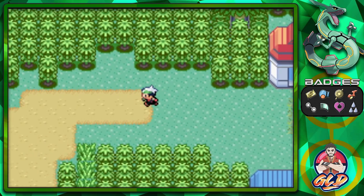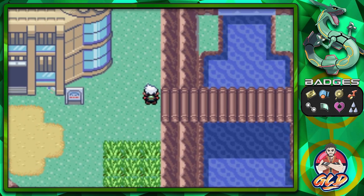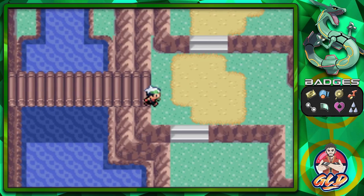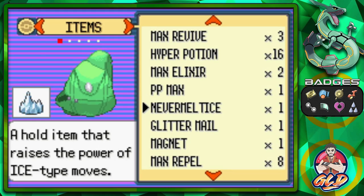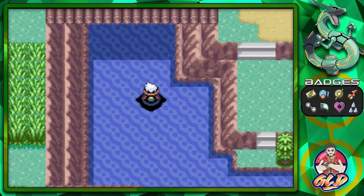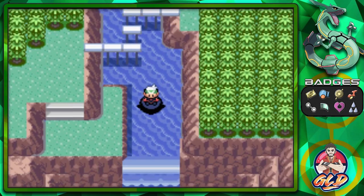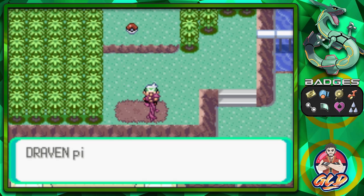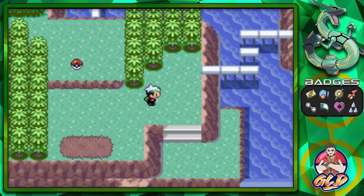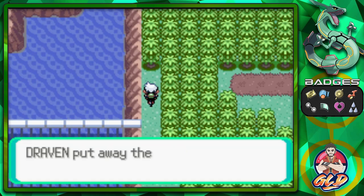Here we are in Fortree City and the next place we have to go is Route 119. There's a waterfall here we couldn't access before. Make sure to have the Acro Bike with you because you'll need it in this area. Pressing the B button lets you cross certain spots. Here we found more berries — Hondew Berries to be exact — a couple of them.